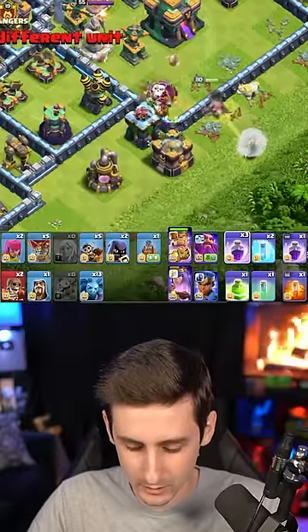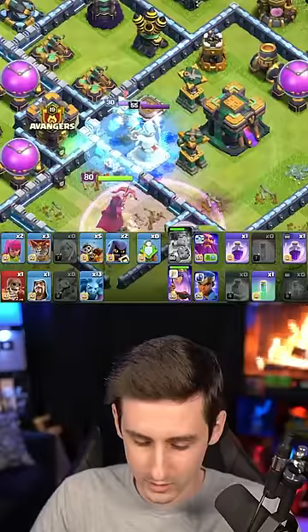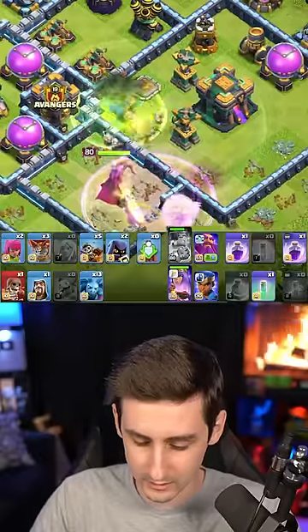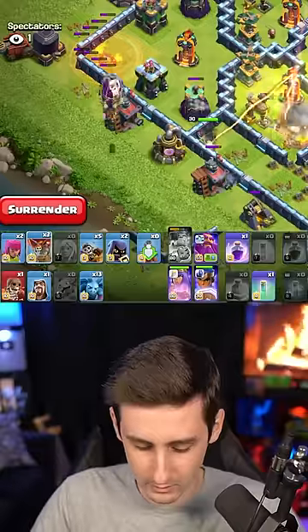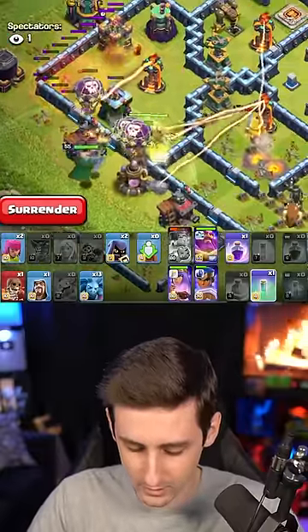King's going in — poison, freeze. That's quite a bit of stuff, and then we'll drop a jump that connects the queen to this clan castle. Balloons, dragon riders, and the warden going all out so that the RC doesn't get hit.